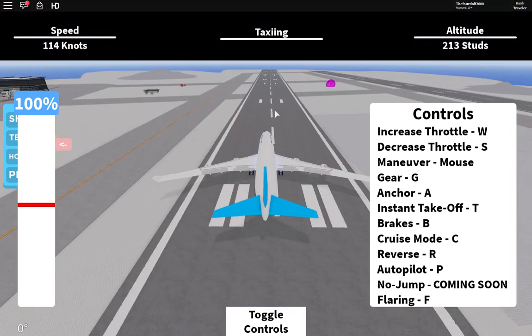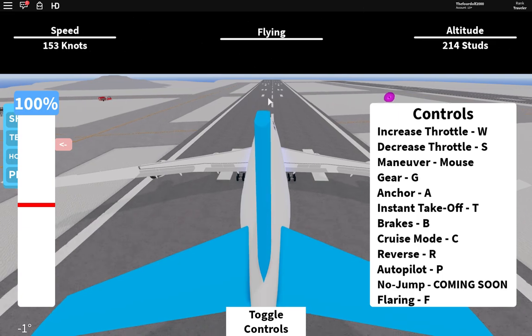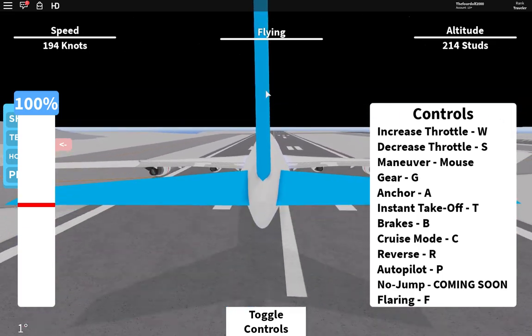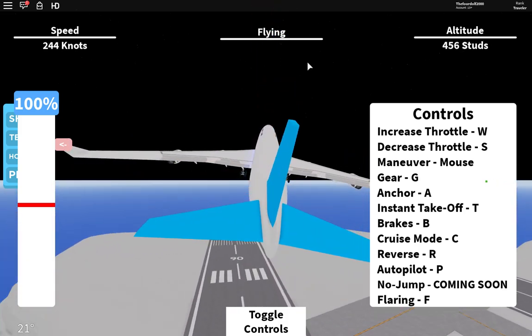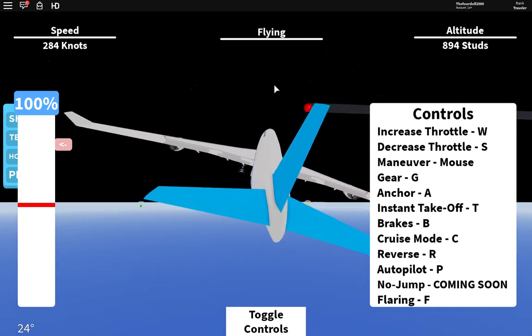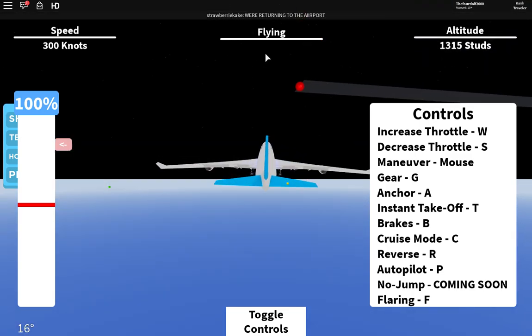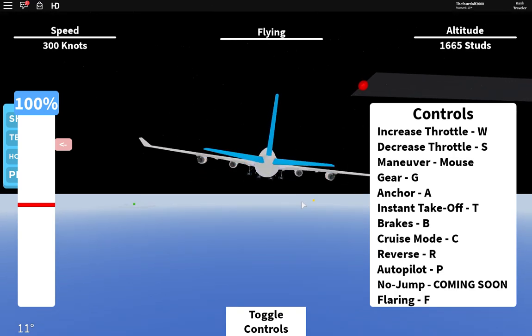I don't feel like using instant takeoff. Usually the copilot can take off the wheels and turn the engines on - I don't think the engines do anything but the wheels are interesting. I'm gonna fly to the green dot.